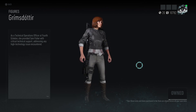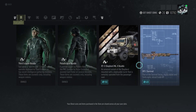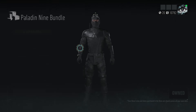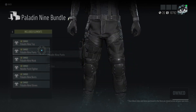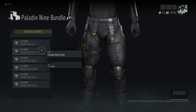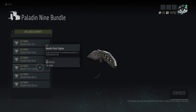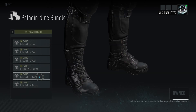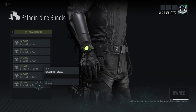This is Grim — it's the outfit from Conviction, I believe. With this you get the top, pants, mask, and then you get the Needlepoint fighter, which is pretty cool. Then you have the boots and the gloves.